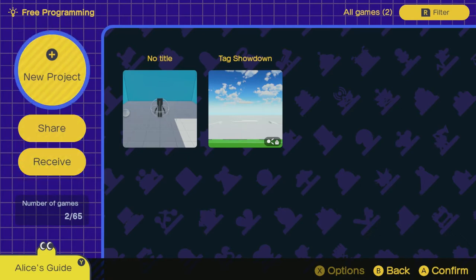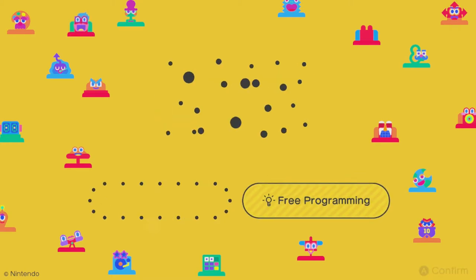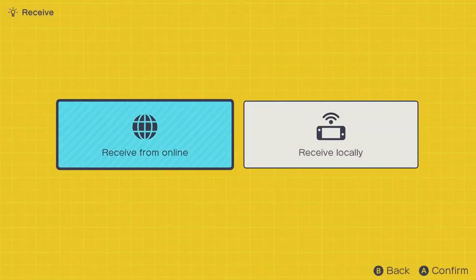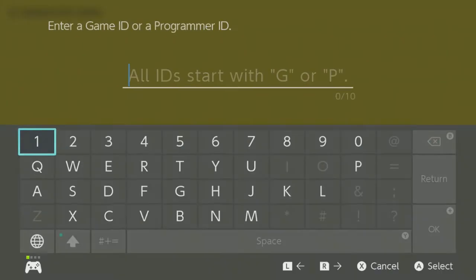I didn't show it last time, but the way to access the games from other people is to go into the Free Programming section from the menu. Then you go to the Receive menu, receive from online, and you can enter either the Game's ID or the ID of the Programmer. If you enter the ID of the Programmer, it'll show you all the games that that person has shared.